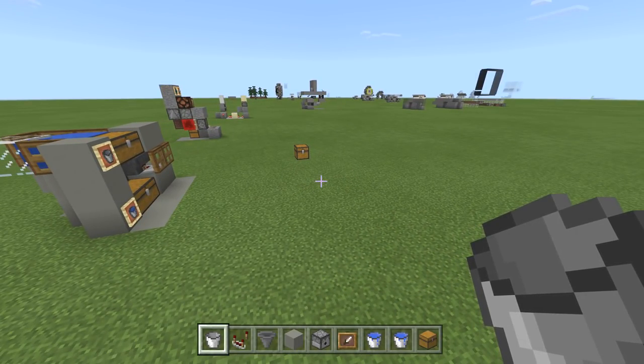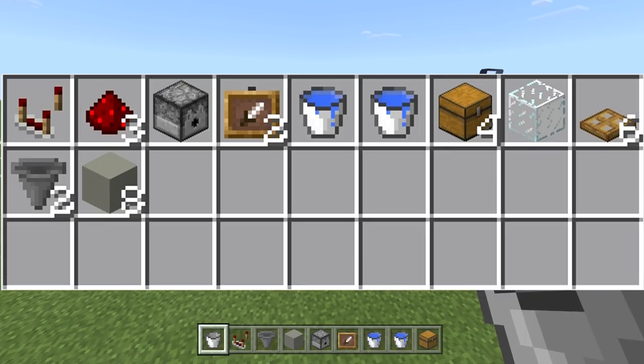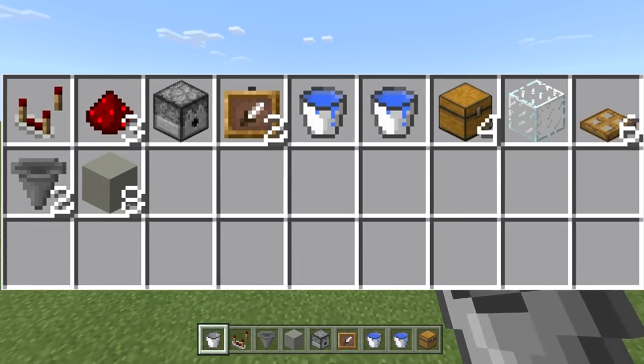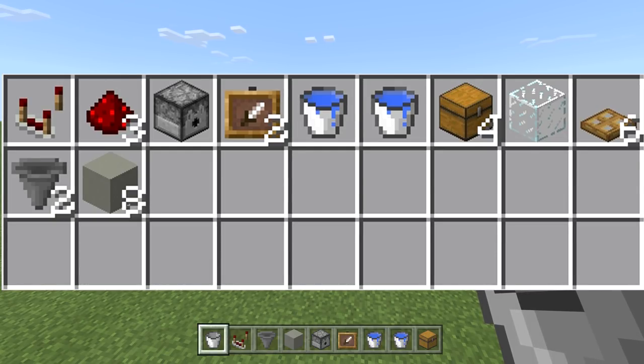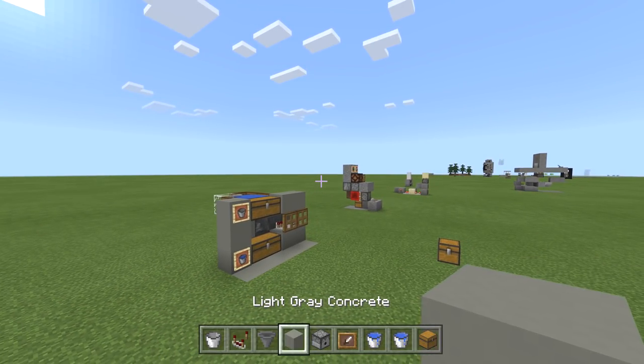Here's what you need for this build: one comparator, three redstone dust, one dispenser, two repeaters, two item frames if you want it to look pretty, at least two buckets of water, four chests, one glass, six trapdoors — you could use glass but trapdoors look cooler — two hoppers, and eight blocks of your choice. I'm going to use gray concrete as the block of choice.